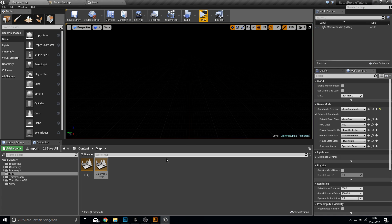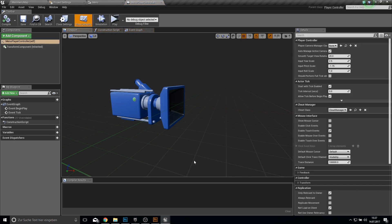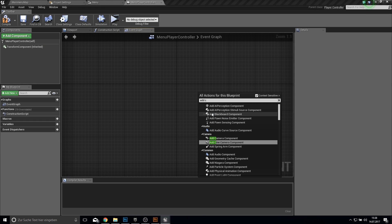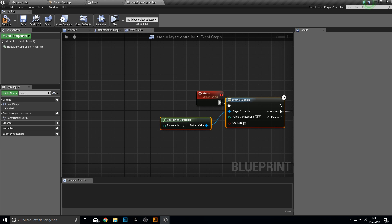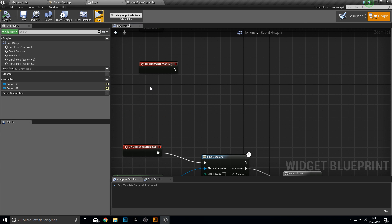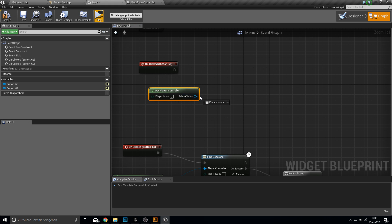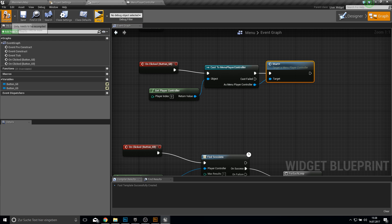In the main menu map, create a new player controller called Menu Player Controller. Inside it, delete everything and make a custom event called Start. From there, wire up Create Session. Inside our menu widget, get the player controller, cast to the Menu Player Controller, and call Start. Compile and save and test it — but this doesn't work yet either.